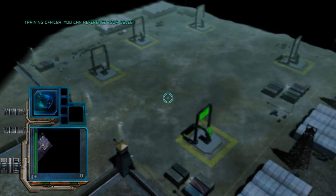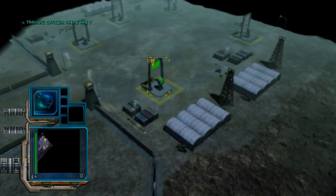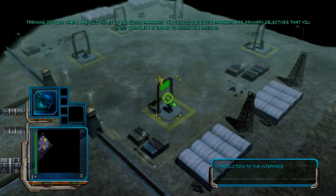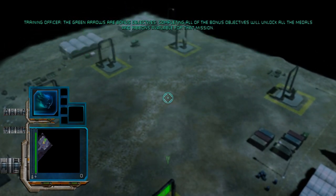You can reference your objectives at any moment if you are having trouble figuring out what to do next. To access your objectives, press the Back button. There are two types of objective markers. The yellow objective markers are primary objectives that you must complete in order to finish the mission. The green arrows are bonus objectives. Completing all the bonus objectives will unlock all the medals and ribbons available for that mission.